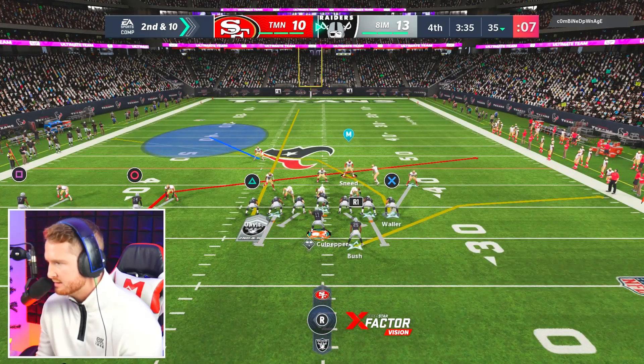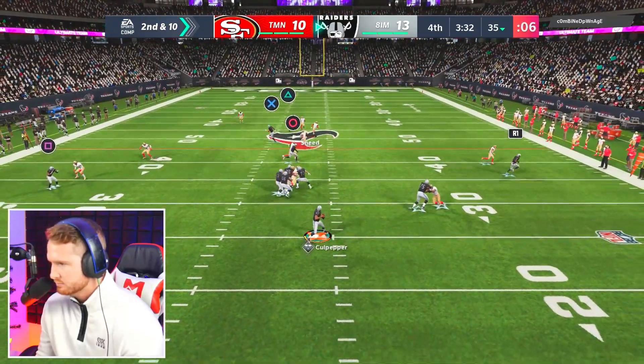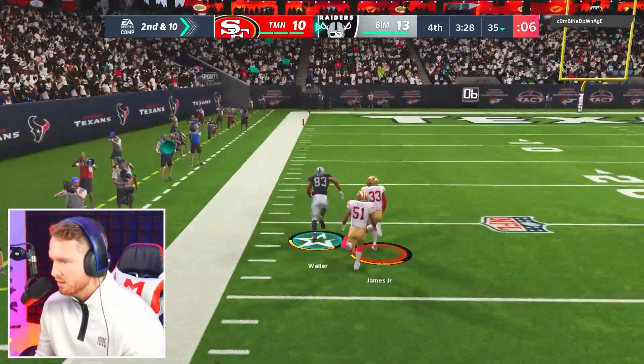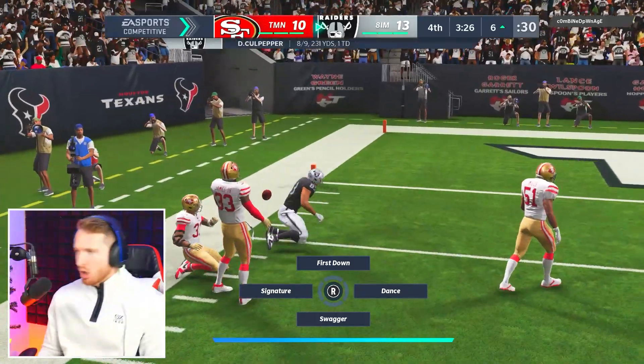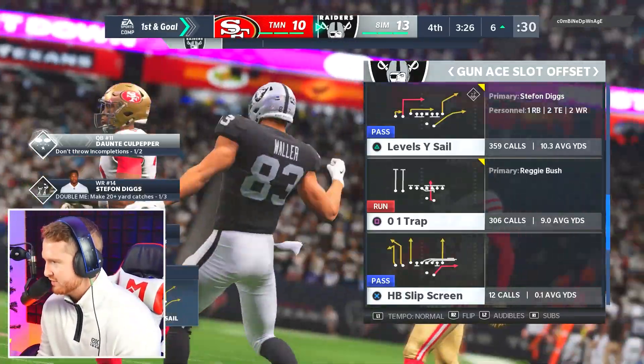This is man coverage 100% — I can see his play art here. I knew the crosser was gonna destroy man. Waller, get up there baby! Oh baby — if we got in the end zone that would have been GGs. But we're at the six.